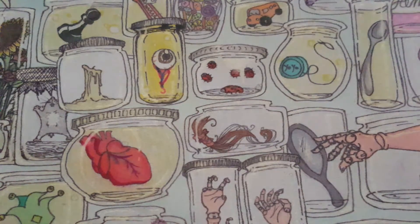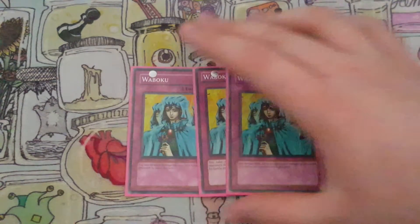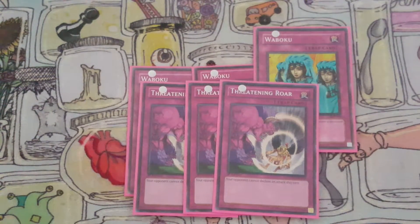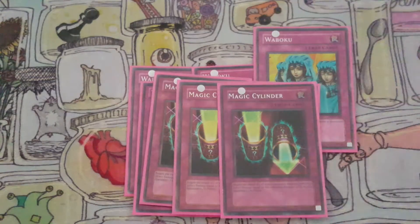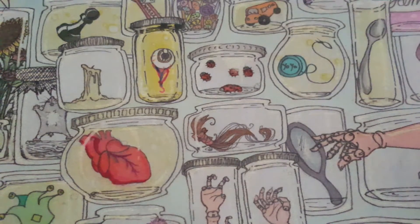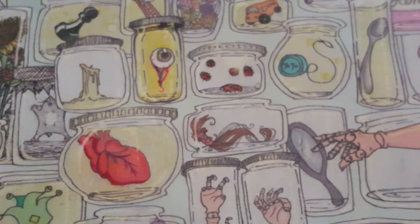Then we have the basic Battle Stoppers: three Waboku, three Threatening Roars, and three Magic Cylinders. I had someone game themselves at one point because they attacked with a Valkyrion and I flipped that and they killed themselves.